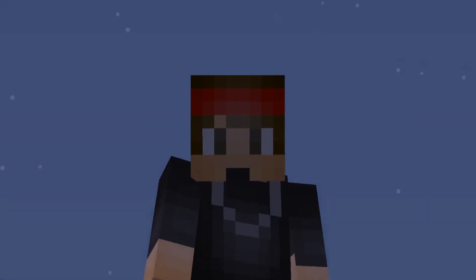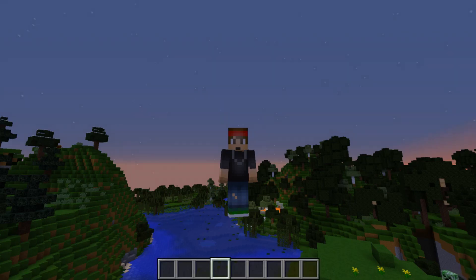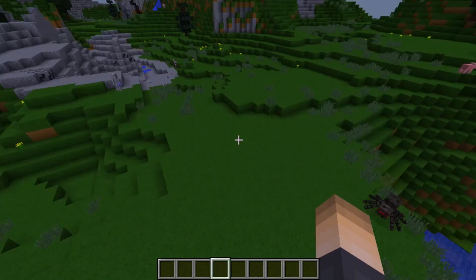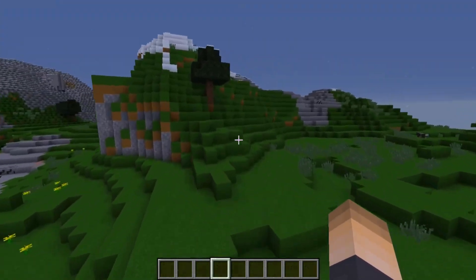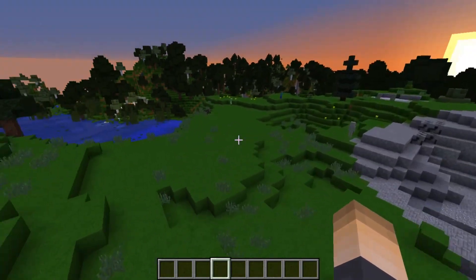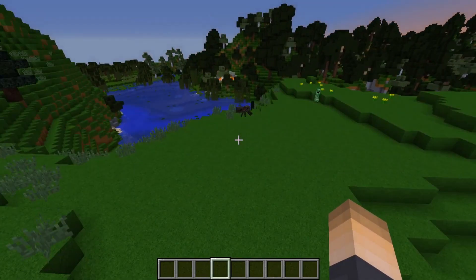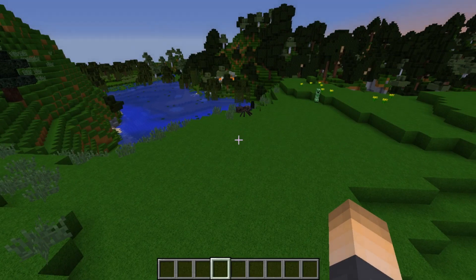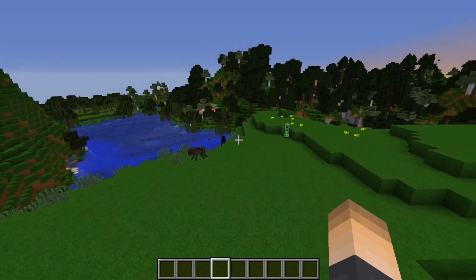Today we're doing a tutorial on the plugin called Boss Bar HP. This is a really cool boss bar plugin that works perfectly for the newest version of Minecraft server. Essentially, on any hit on any mob, it will display a boss bar at the top showing their health. It's really cool and makes things a lot easier for your players so they know how much health is left — great for RPG, PvP, or PvE servers.